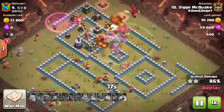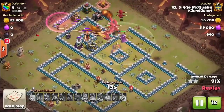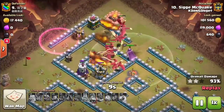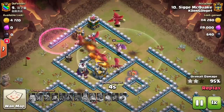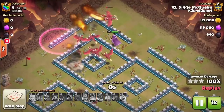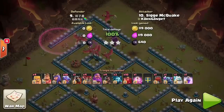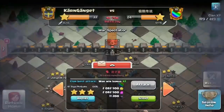The hogs come in to snipe the eagle artillery — outside the range of defenses but inside eagle artillery range, so nothing touches them. They get the eagle down. A couple hasted balloons snipe off the last air defense. There are a ton of dragons left, minions help with cleanup, and even the hogs push into the final area. An overpowering attack — thanks again to Psycho Gaming; check out their channel linked in the description.